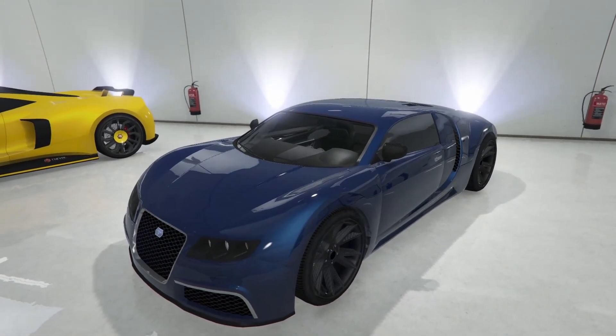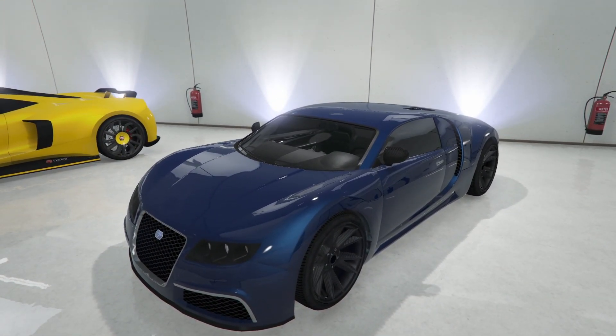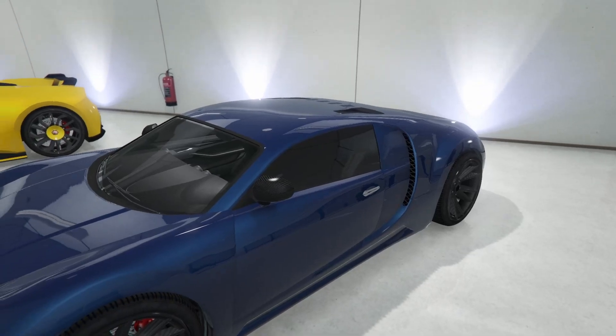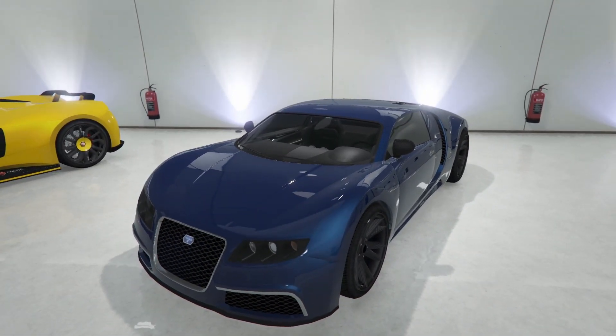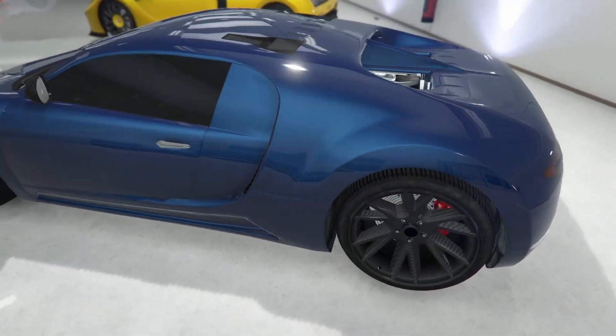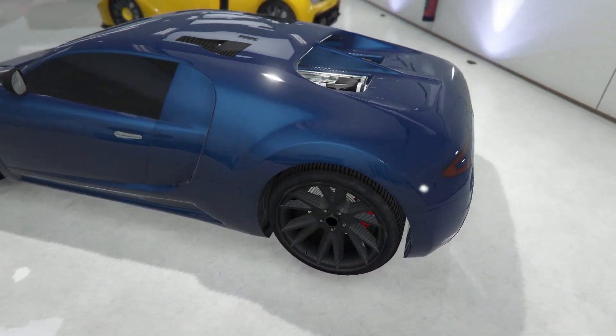On to the next one, we have the Adder. This is my favorite supercar in Grand Theft Auto Online — I absolutely love the Adder. I've had one for almost as long as I can remember. I think I got my first one in early 2014 and I have always kept an Adder in my garage ever since. It's done in a dark blue with the carbon solar rims on it. It's literally my favorite supercar — probably my favorite car — in the game.